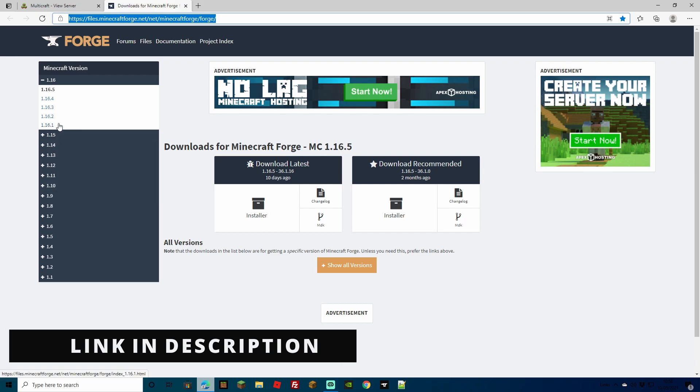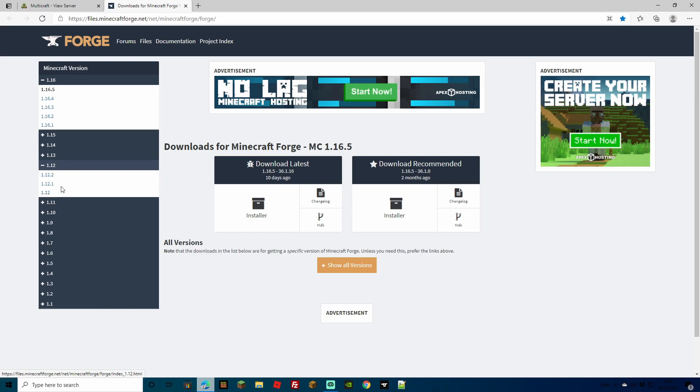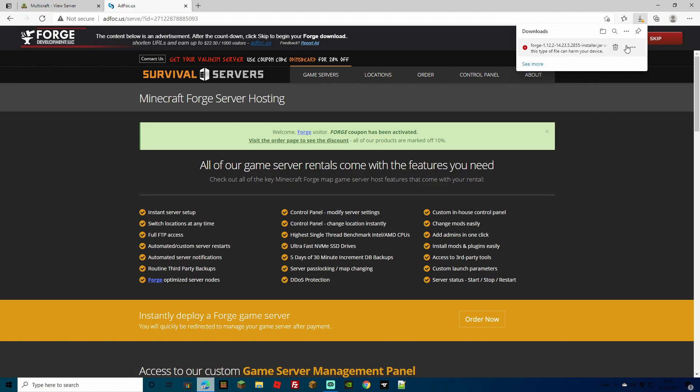I'm going to be using the old school method — downloading the actual Forge installer. On the left hand side, you're going to see we have a 1.12 version. Click on that and it's going to give us three versions available. We want to go for 1.12.2. It's now taking us to the installer page, giving us two options — latest or recommended. I've tried this already and we're going to go for the recommended. Download the installer. When it opens this page, don't click anything — in the top right corner you'll see a countdown to five. Once that countdown finishes, hit skip, and then start downloading the file. Make sure it is the correct file — Forge 1.12.2 installer jar. We don't want any other files.